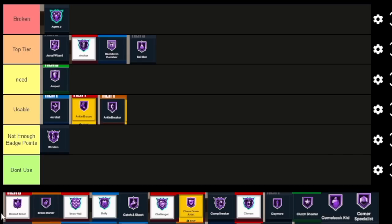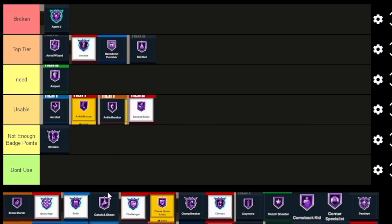Box Out Beast is one of the better bang-for-your-buck badges. For bigs it's going to be one of the higher tiers, but you do need 10 badge upgrades before you get to the really good big man defensive badges. If you're a build that doesn't have much rebound and you want to help your big man on boards, Box Out Beast is a good badge, so I can see it as Usable.